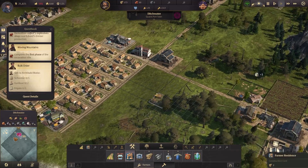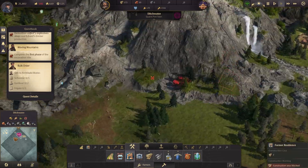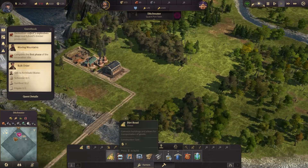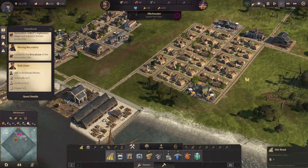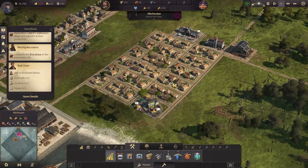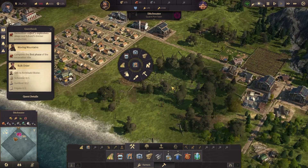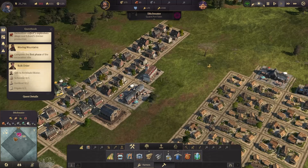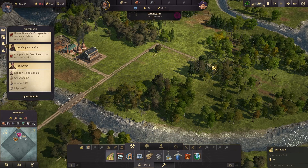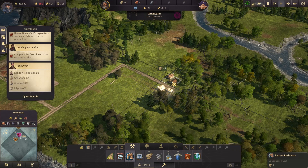Let's build some more farmer residences then. I don't know where to place them because I really don't have any more space. I don't really want to add more in here — if I do that I'll start occupying this area and then this area up here which I don't want to do. I think I'm just gonna go in this direction instead and start building more farmer houses.